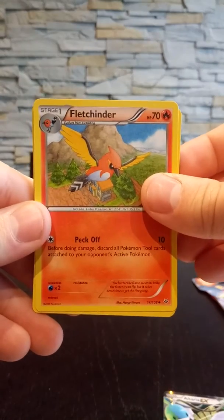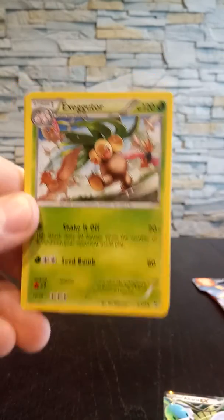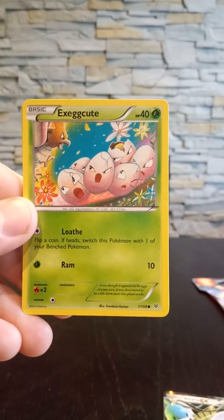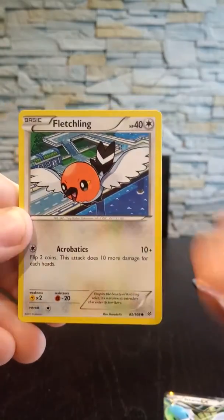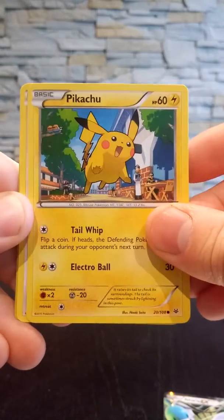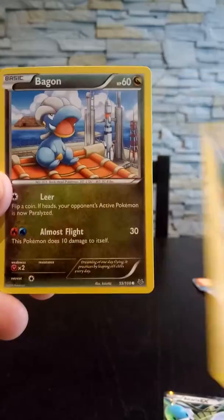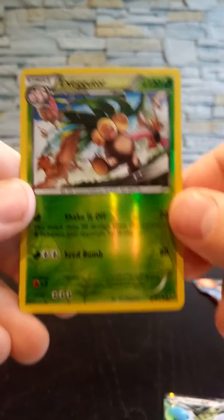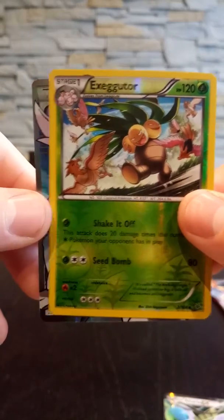So we have a Fletchinder — sorry about that — a Latios Spirit Link. We have this cool-looking Exeggutor as an uncommon, and then to complete the basic evolution of Exeggutor, we have a Fletchling. That's nice. Ooh, a Pikachu! So as you can see, we have many bird Pokémon in this set. Then we have a Bagon, and the reverse is an uncommon Exeggutor — that's nice.